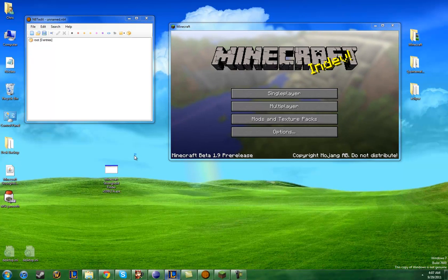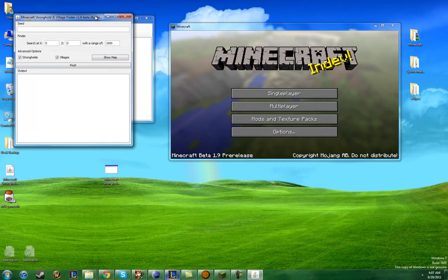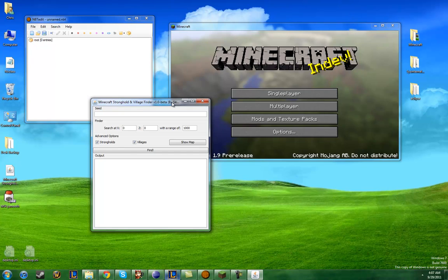The first thing is I've made an executable version that should make it a lot easier for people who don't understand how to run a JAR file. So we're just going to double click this and open it up, and you'll notice there's a lot of changes from older versions.